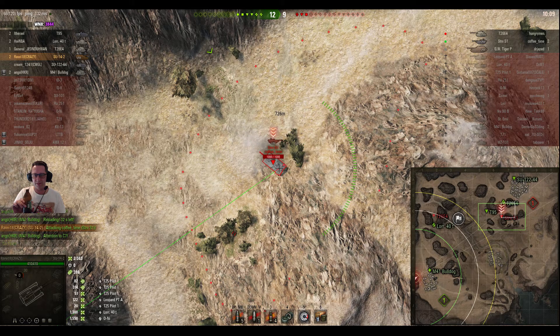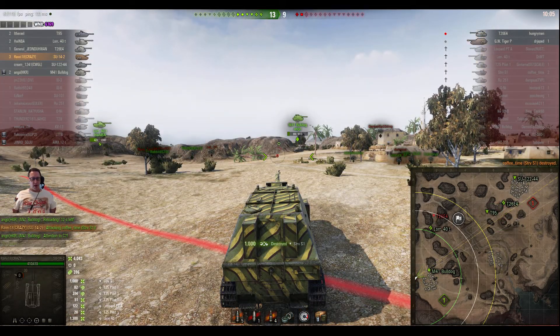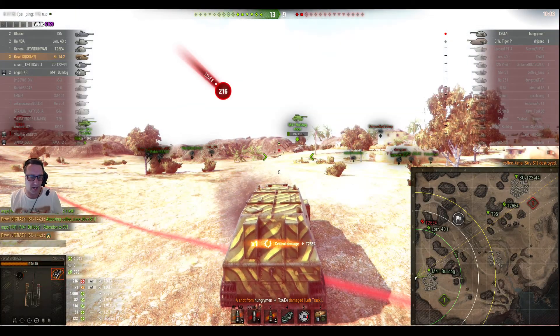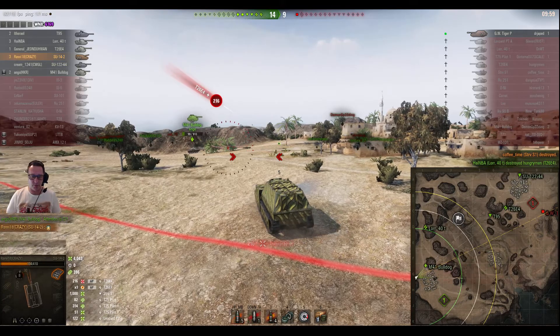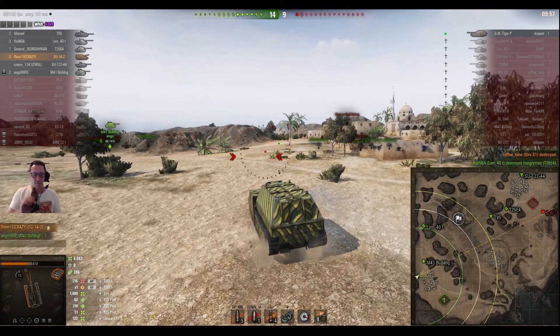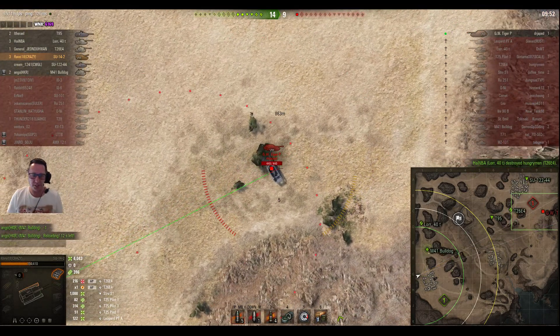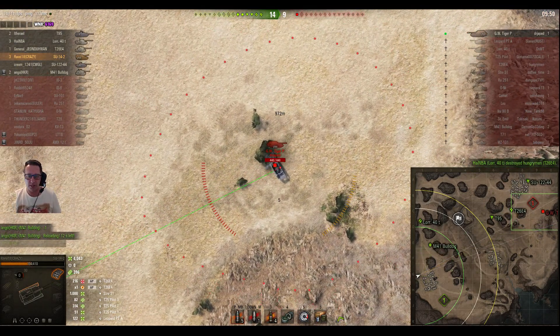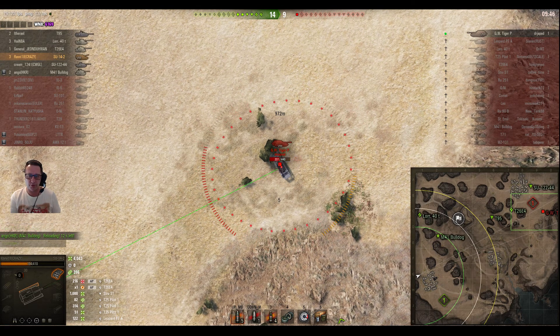There's the premium Swedish tank — he shoots and gets it. 1000 damage. 4043 damage done. He takes a shot from the Super Pershing, but the Super Pershing is now dead. He just needs one more damaging shot to complete his mission — he's on 4043 damage and his mission requires 4100.